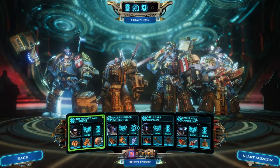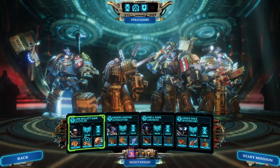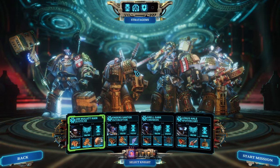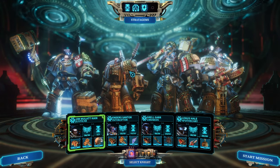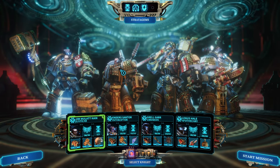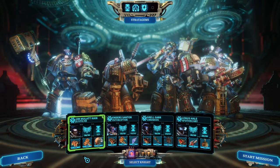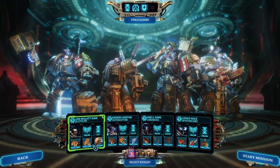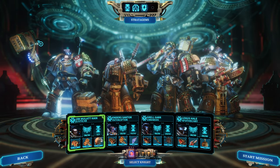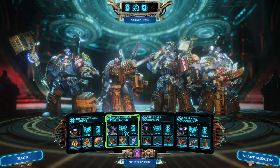So his only job is to create stun for everyone else as well as shift ability points into the interceptor. He himself can already generate two free AP, and with Honor the Chapter he can trade one AP for three AP — that's another net positive two AP — independent of any stuns. With every stun he creates even more AP, so that's where a lot of the AP is coming from.